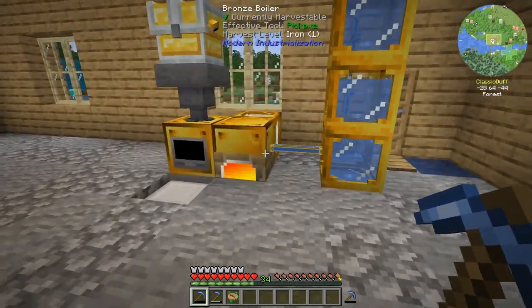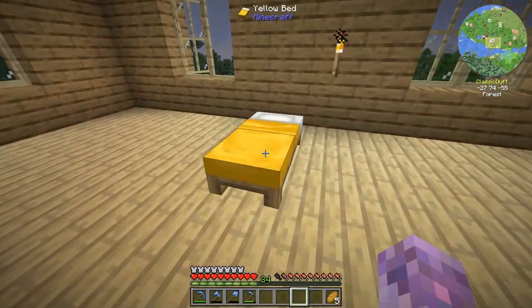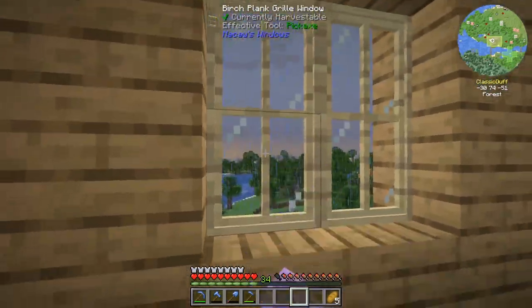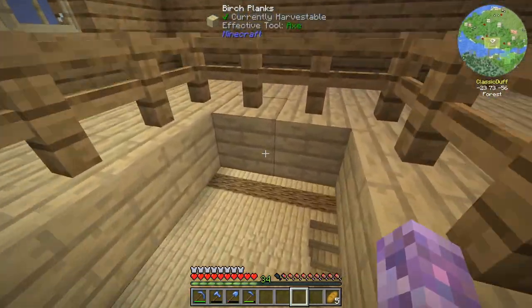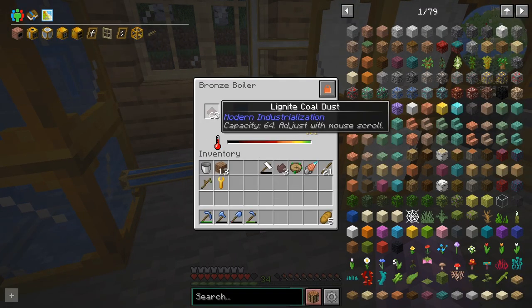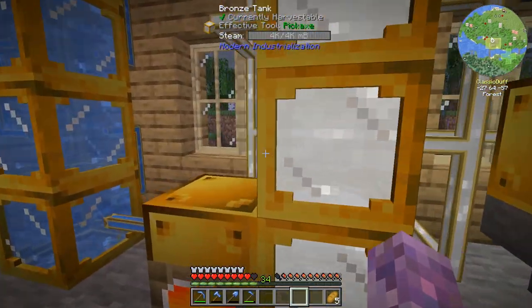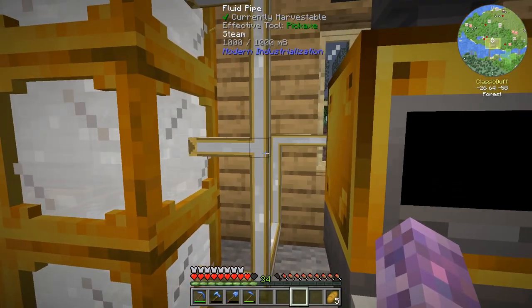I want to get a decent setup going. It's currently raining and I can't sleep. I did discover you can walk out these windows when they're open, which is kind of cool. We got the steam setup going with a bit of a buffer for water. This thing is pretty smart - it'll only burn coal dust if it needs to, so once everything is full it's not wasting fuel. I've tried to pump steam in and then pump it out.